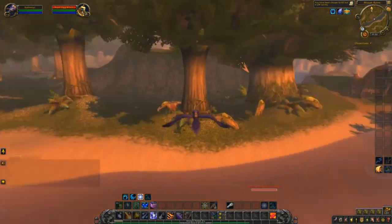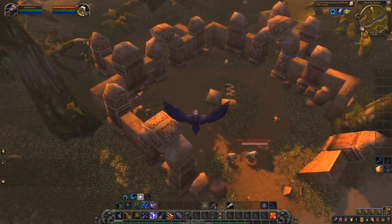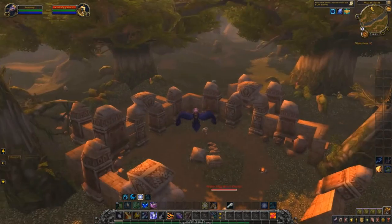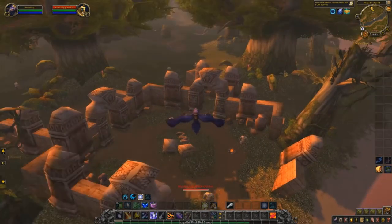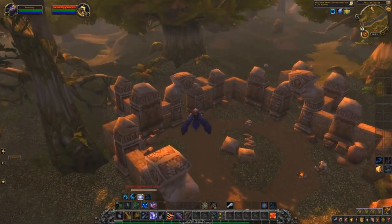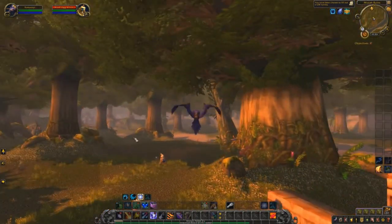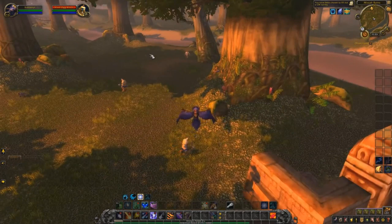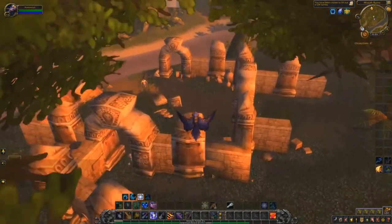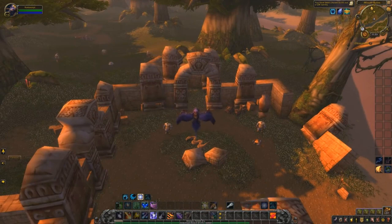In order to farm this as efficiently as possible, you're going to want a group of about 3 to 4 people to make these instant respawn. If you are a druid who can swap in and out of flight form, it's going to be a lot easier. There are basically three clumps that spawn in this area — the clump right here, a bigger clump around this tree, and another clump back here. Ideally you'll have one person at each spot, and have a timer set to tell everybody to loot every two to three minutes.